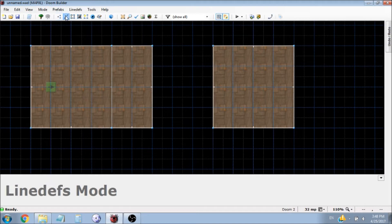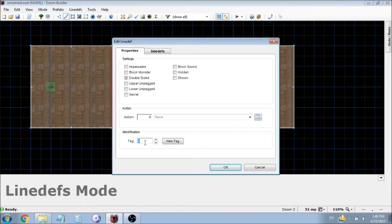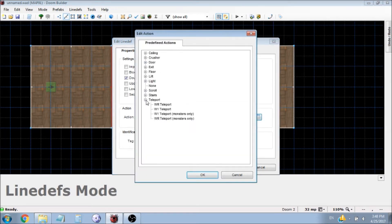So now we have to go into line-depth mode and we're going to edit this line. We're going to give it a tag of 1. And then we're going to hit teleport — walk over repeatable teleport. If you want this teleport to only work once, W1 will work just fine, but WR is what we're going to do.